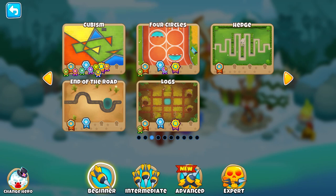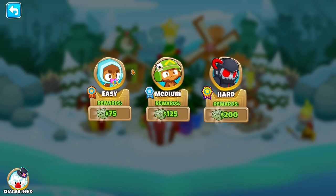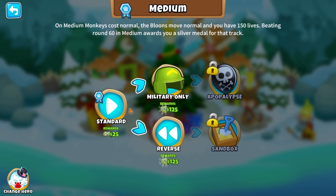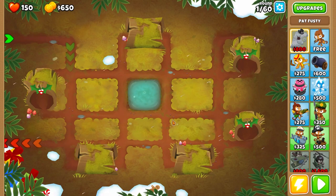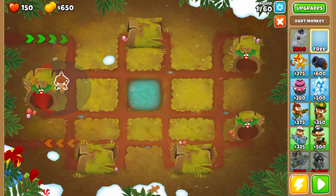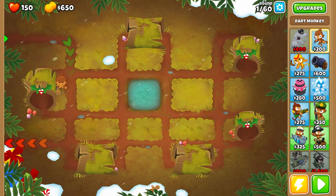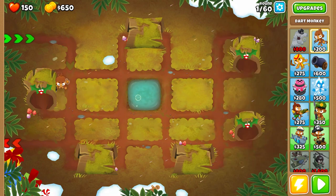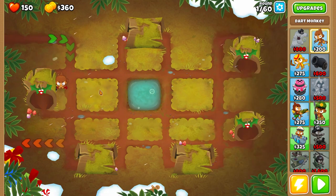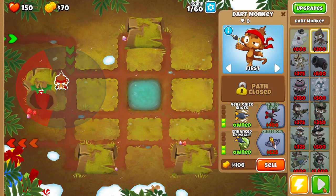The first thing you're going to want to do is pick the Logs map. This one's good — it's one of the longer maps. Now, you have to do it in medium mode. Keep this in mind. Don't choose easy, it's not going to work. They want you to do medium mode, so hit standard. If you have a free dart monkey upgrade, go ahead and place that down.